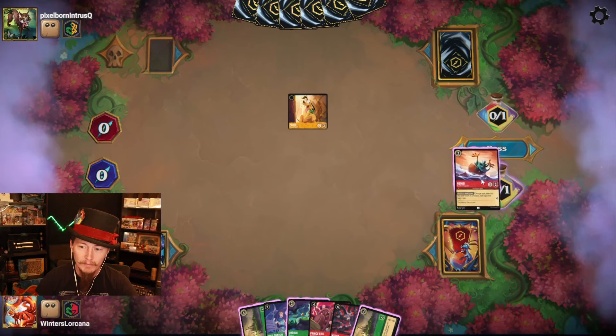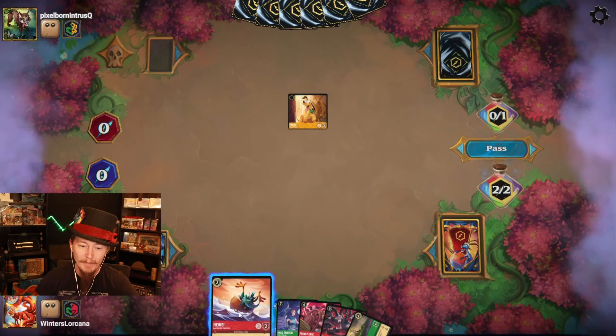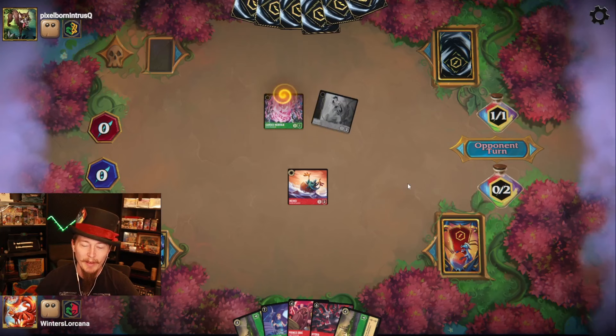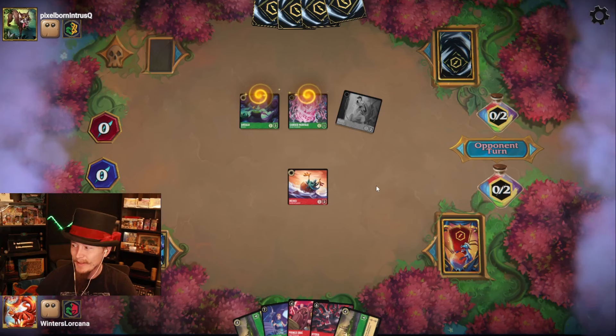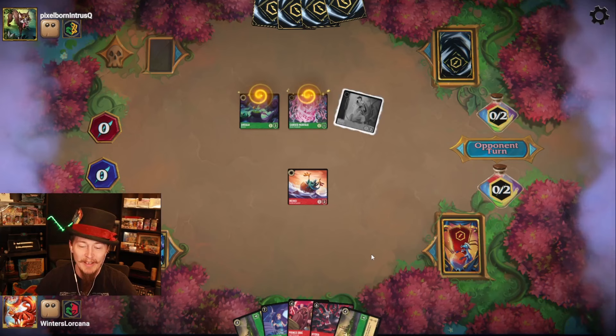Opponent's likely not going to have songs. Let's get rid of that and go for something that can take out my opponent's stuff. This Fang seems really nice — the ward and the evasive. It seems like it's going to be cool. I'm excited to get a chance to try it out.